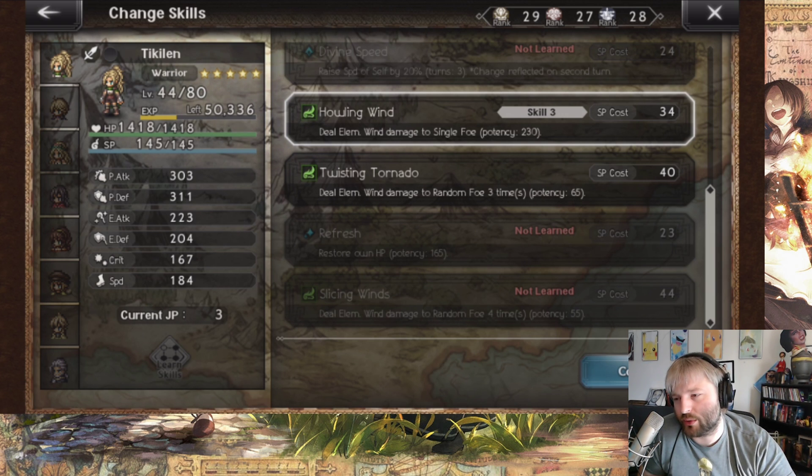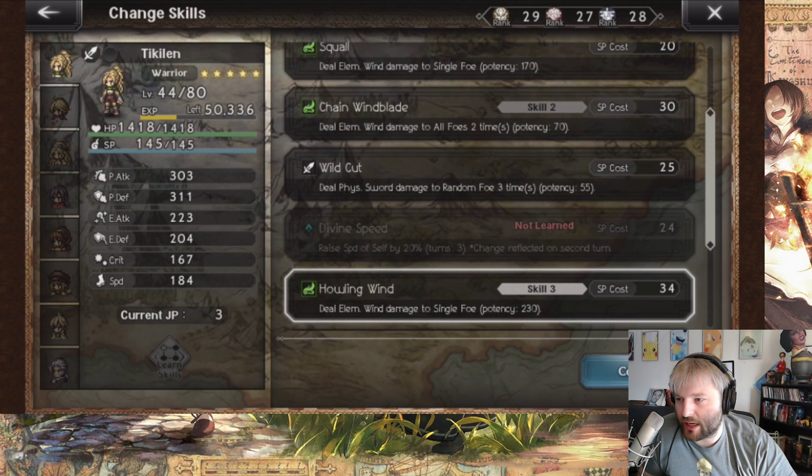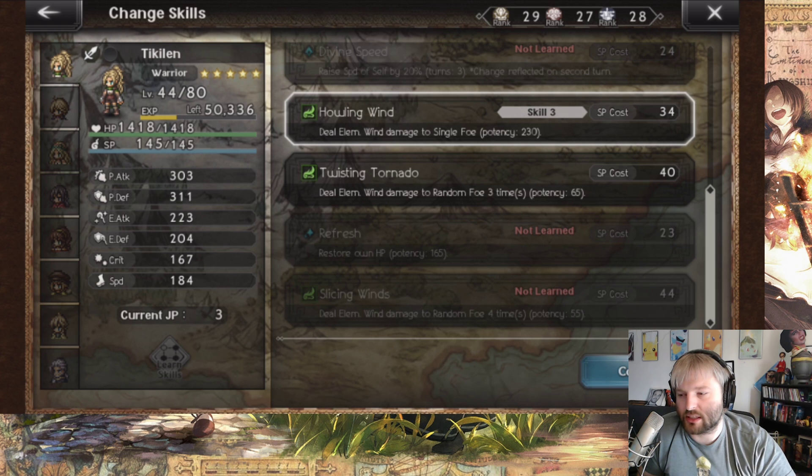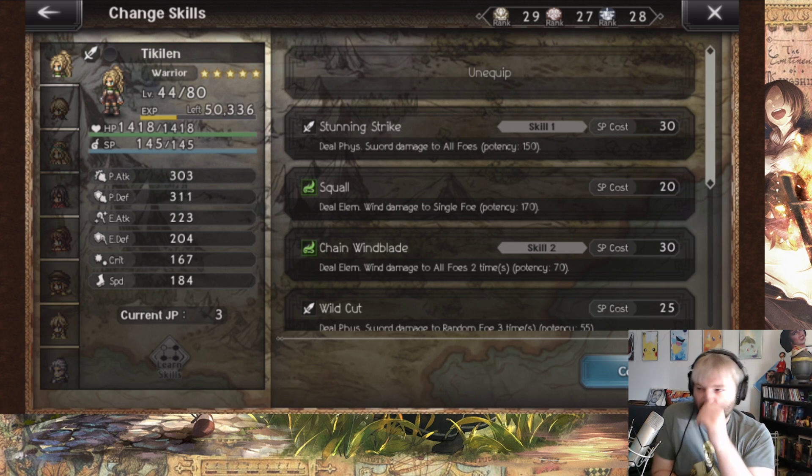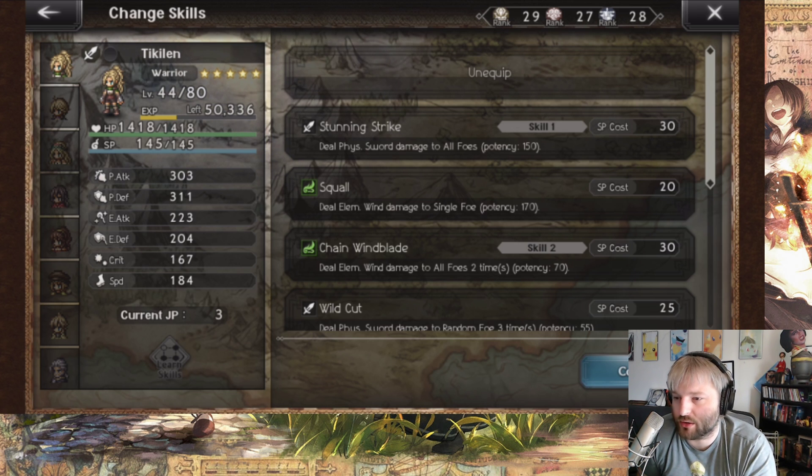She's going to be free for everyone, and what a cool unit — thematically she's the arena champion that you beat and then get on your account. Chain Wind Blade hitting all foes two times is badass, and Slicing Winds is really good against single targets. A warrior that uses wind magic is just a cool concept. Ticklin is one of my favorite units in the entire game — I'm very excited to try to get her to level 100, starting maybe at level 80 or 90. Super cool unit, maybe not the strongest, but absolutely a wonderful tool to have.